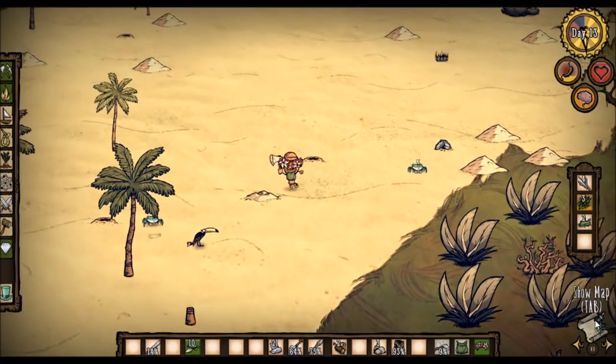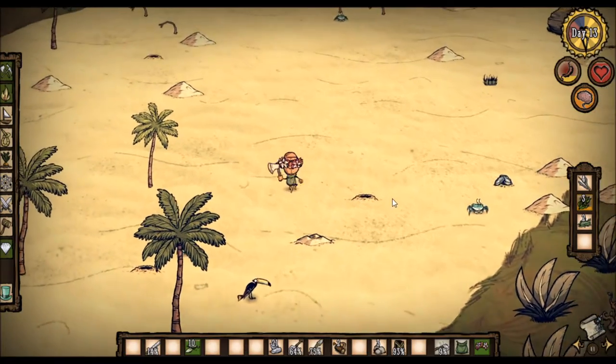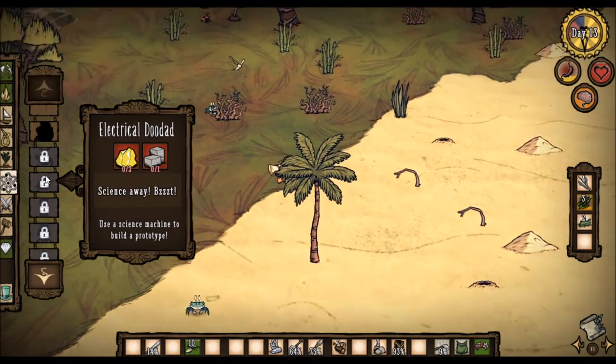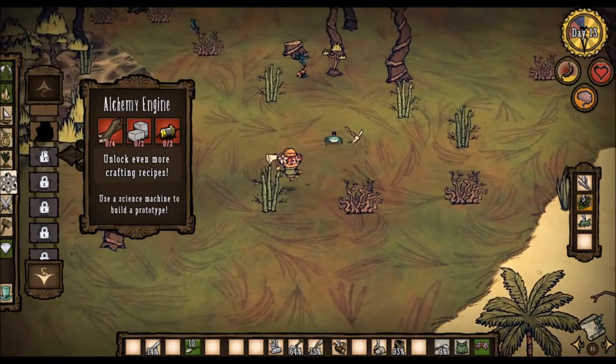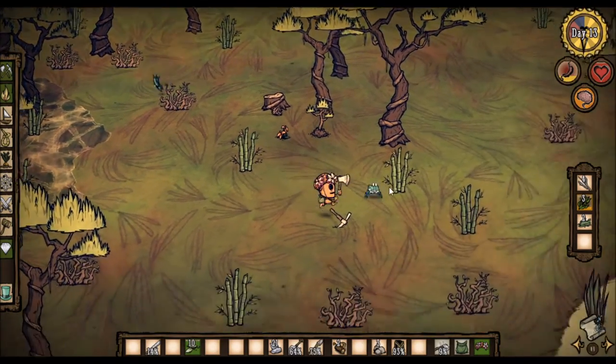Are there any other rocks on this island? Yeah, there are. That looks like enough for what we need, which is one cut stone each — so four total cut stone. I think we have enough stuff for that on this island.